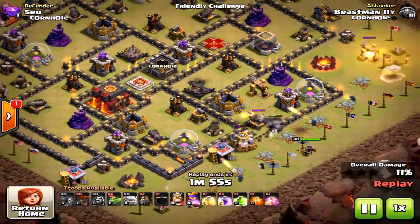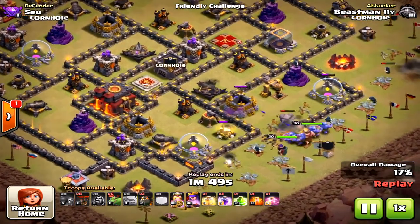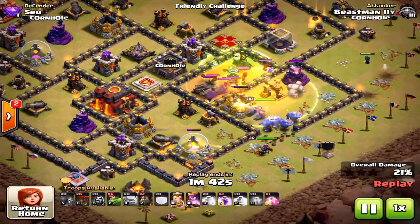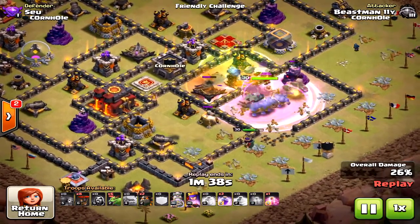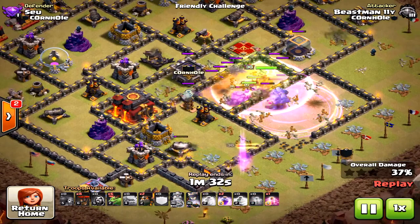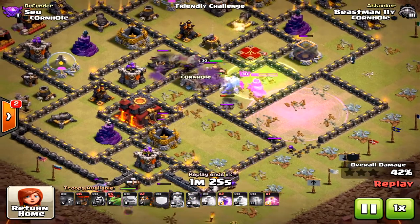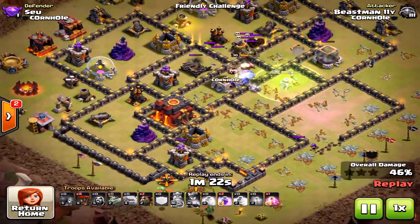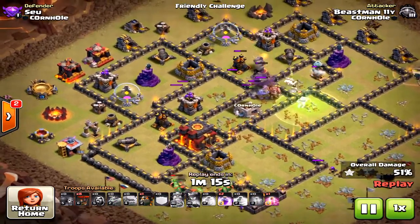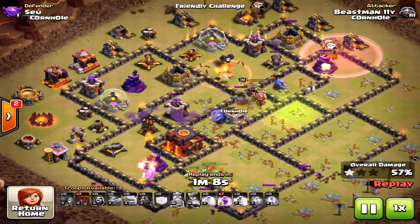Look at this — it's so powerful. He's creating a great funnel with his golem, then comes the bowlers. He drops a rage, a jump spell, and a poison — kind of the same strategy as the first attack. The ground portion just rips through this base. You can have these two-stage attacks: a ground stage then an air stage, which I think Supercell intended when they made recent updates.